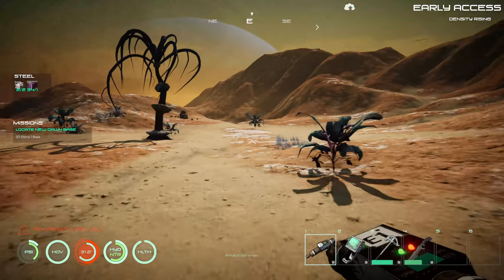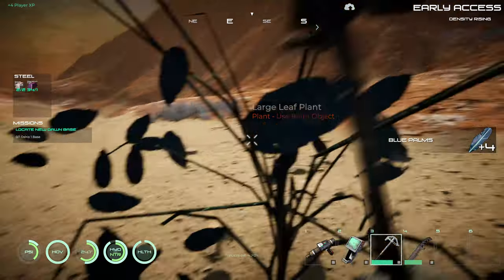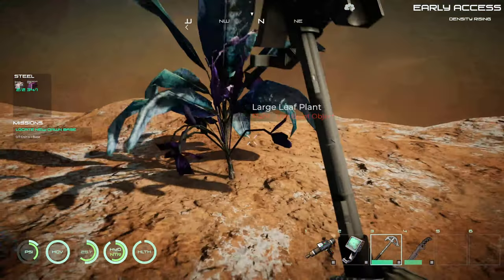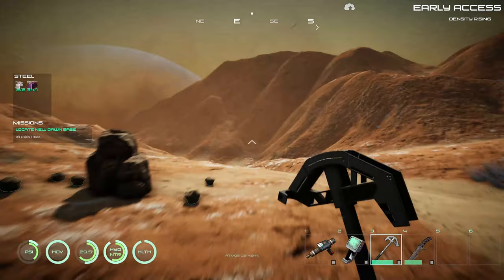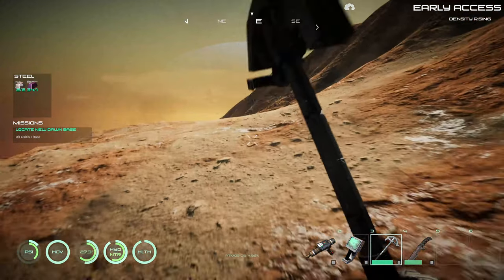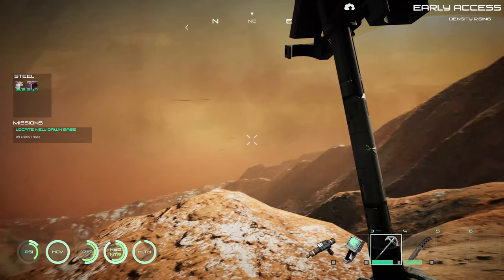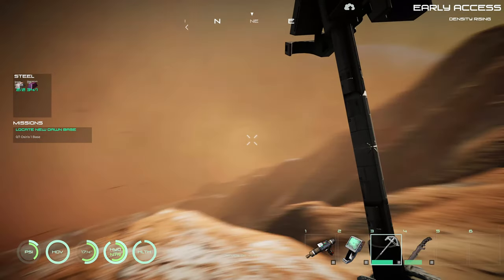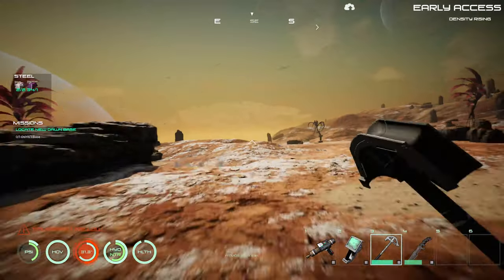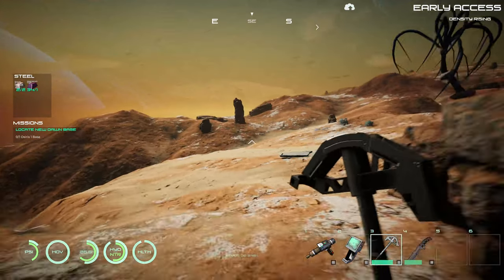Kind of going in a circle a little bit. Let's grab these leaves — they come in handy. If you don't drop too far, then you don't get hurt. Here's one of those big worms — the skeleton — you can kind of see it through the dust storm. I'm hoping to come across some kind of outpost or something.